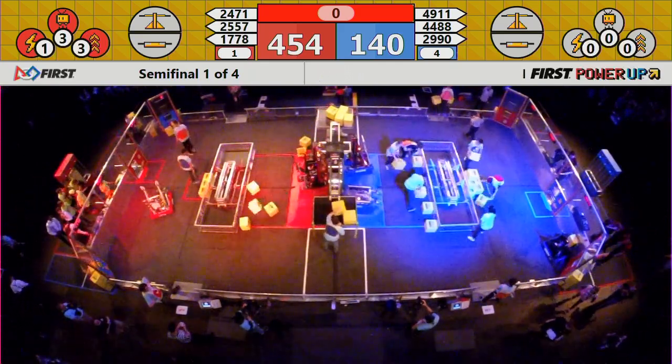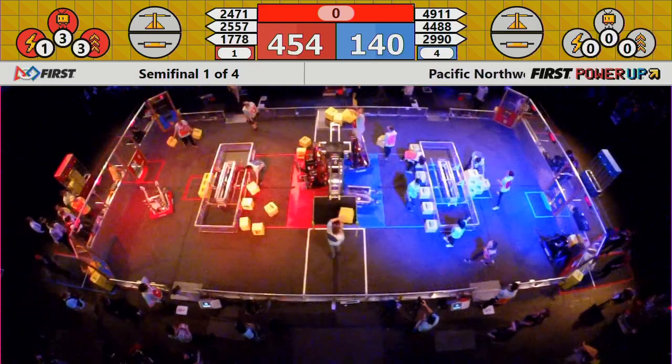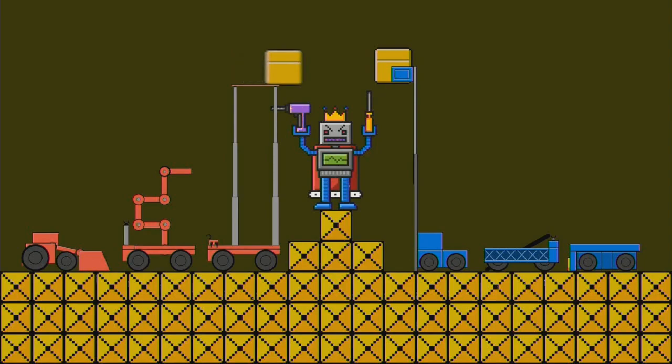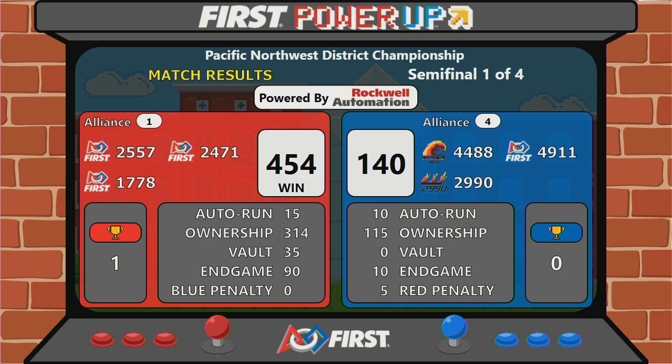Scores are official in semifinal match number one. Of course, always difficult when you're down a robot. The Blue Alliance put up their best efforts, but victory here does go to the Red Alliance. Number one seed takes the win 454-140. They will need one more victory to move on to our Pacific Northwest District Championship Finals.